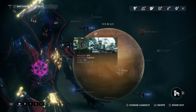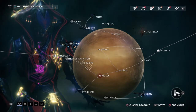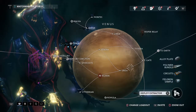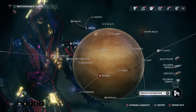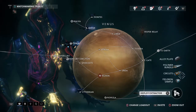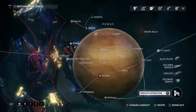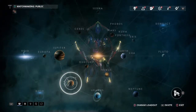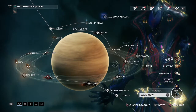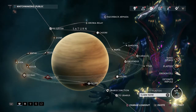You don't have to unlock every single one of these points in order to make it to the next planet. But if you do unlock all the points on a planet, you're able to deploy an extractor. The extractors are going to give you a chance at one of the planet's resources every four to eight hours. For example, I had an extractor on Saturn and it got me Plastids. The more rare ones are Orokin Cells and Detonite Ampules — Nanospores are more common.